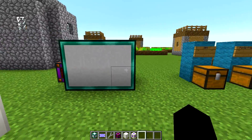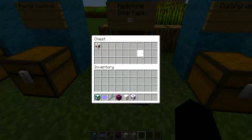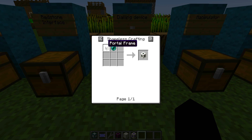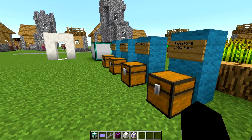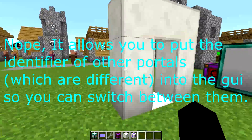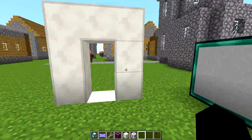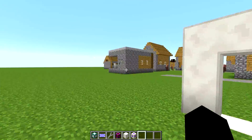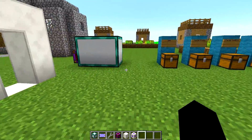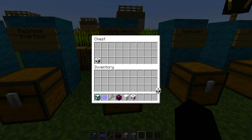But now what do we do? Well, you need one of the other blocks, which is the portal control. We've got the Redstone interface, which I will cover in a second. But we also want the dialing device. We've also got the network interface, which is worth an honorable mention - it's just a portal frame and an enderpearl. What it does is let you put in the locations of other portals with the same identifier. For ease, I'd recommend using the dialing device, which is just a network interface and a diamond.